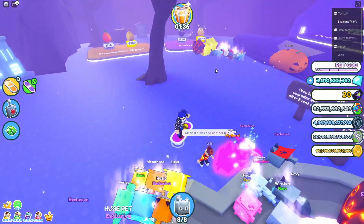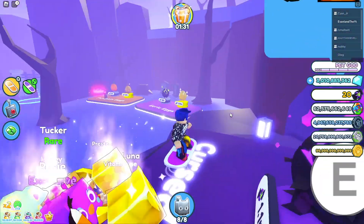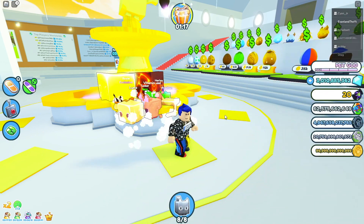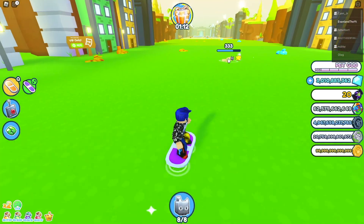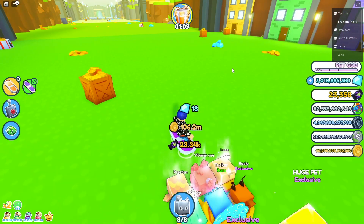Here we have spooky upgrades and even this new egg. Now if you're wondering how you actually get the candy currency that will allow you to get all of these new eggs — all you have to do is break coins.